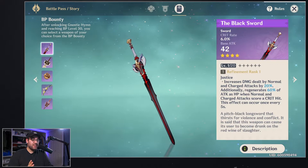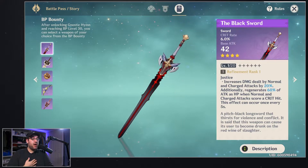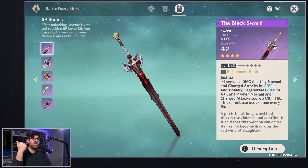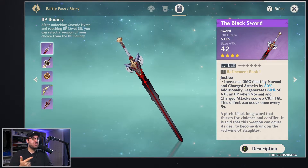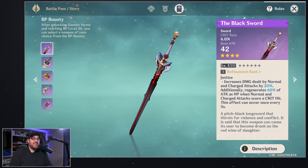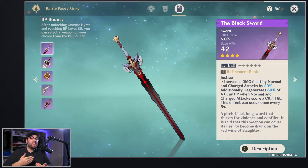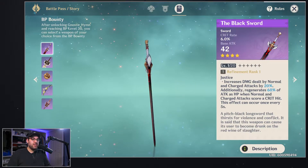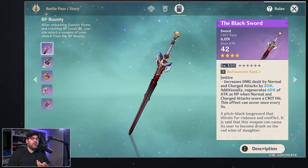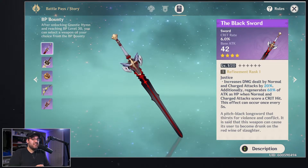I have this on my Jean, so she's dealing big numbers. Because she's critting all the time, she's getting big damage and healing herself, so she doesn't necessarily have to rely on her skill or burst to heal herself. 60% of attack as HP — that number isn't huge on its own, but if you're consistently getting crits it will stack up. You don't have to activate any cooldowns for this; it's done passively.